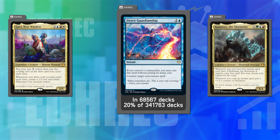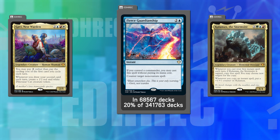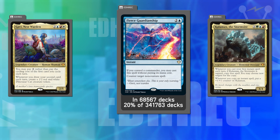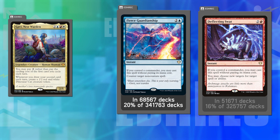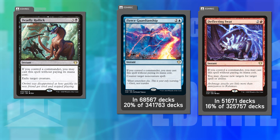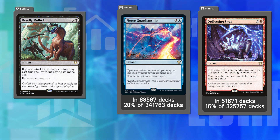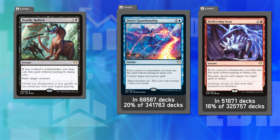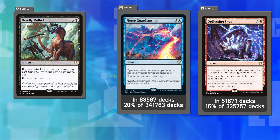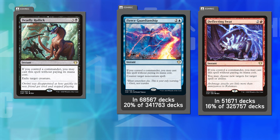You had stuff like Fierce Guardianship — basically a free negate that counters a non-creature spell as long as you control your commander. There was a whole cycle of these free spells. Deflecting Swat lets you redirect a spell or save your board; Deadly Reckoning lets you blow stuff up. Fierce Guardianship turns out to be the most popular, with over 68,000 decks finding homes for it. Deflecting Swat is in almost 52,000 decks as well.